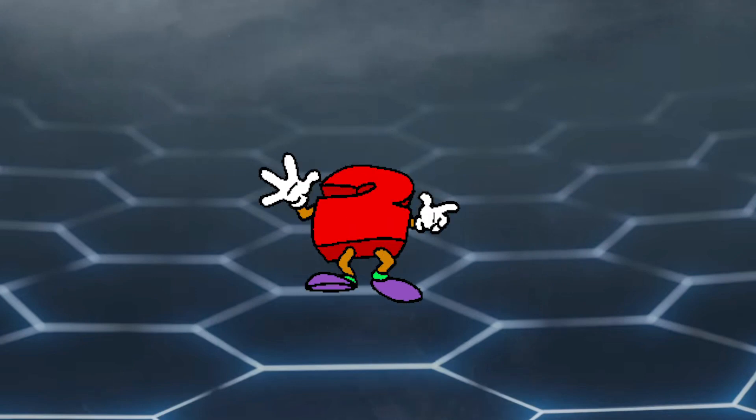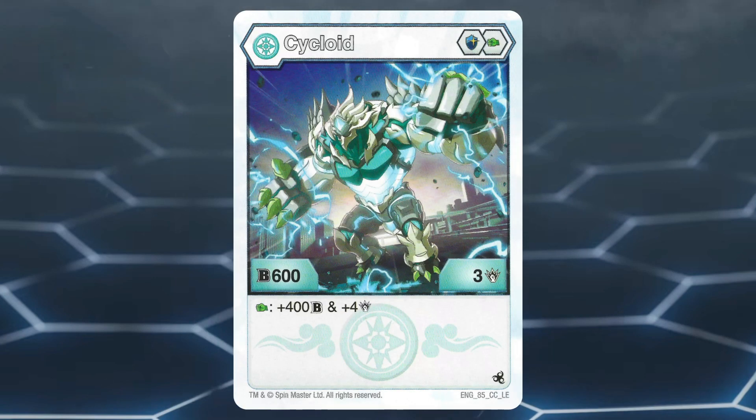At number 2 we have Heia Cycloid. This Bakugan has a nice core lineup of Magic Shield and Green Fist. Magic Shields are great to have due to them giving the highest boost in B power in the game. Heia Cycloid has a stat line of 600 B power and 3 damage, as well as the effect of gaining 400 B power and 4 damage when on a Green Fist.